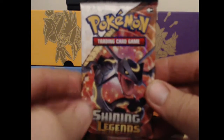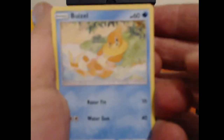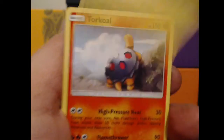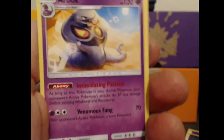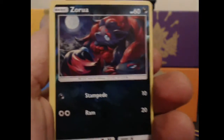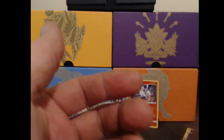We'll move on to the Rayquaza pack. Go three from the back, flip out the Energy, and then two. Let's flip it around. We got Abe Weasel, Pikachu, Torkoal, Bulbasaur, Ivysaur, Arbok, Incineroar, Sophocles, a Reverse Holo Zorua, and our Rare is a Reshiram Holo. Let's go on ahead and put that to the back and keep on going.